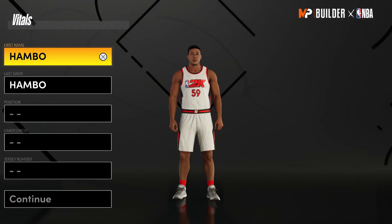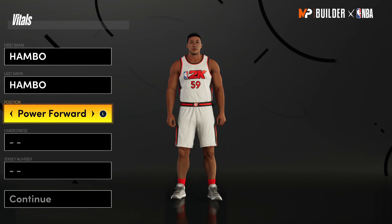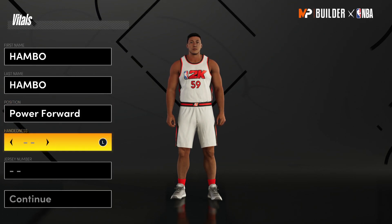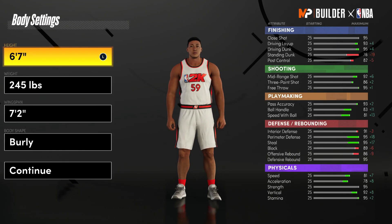Let's hop right into the MyPlayer builder. As you guys can see, we are in the MyPlayer builder. The only thing that matters as far as vitals is you must be a power forward. As you may already know, power forwards are the best position by far because you get the most badges and you can unlock pro dribble moves right away.